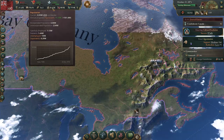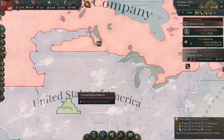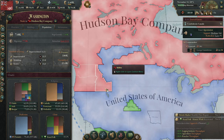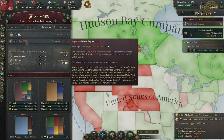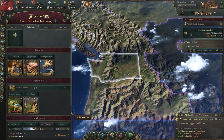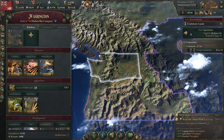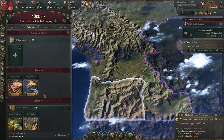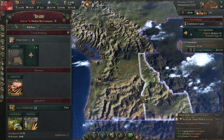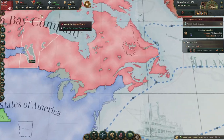We're gonna need another government admin building because we got another migration coming in. Huge migration out of here — I guess it's because they have no industry, I should probably correct that. What do I want to build here? A chemical plant. Food would be good. A paper mill — why not? Try and keep some of our population from leaving if we can.